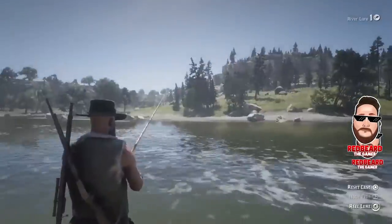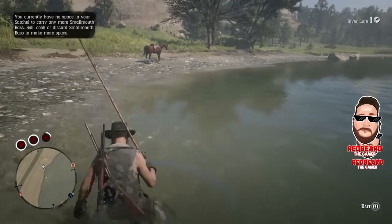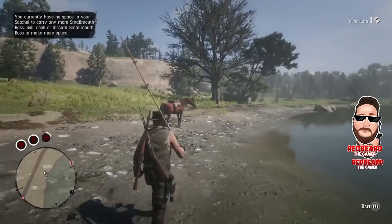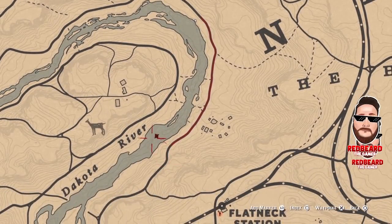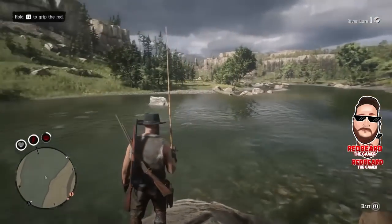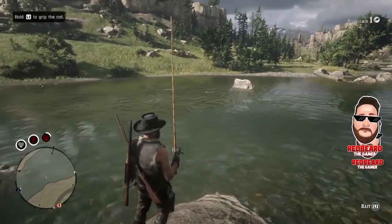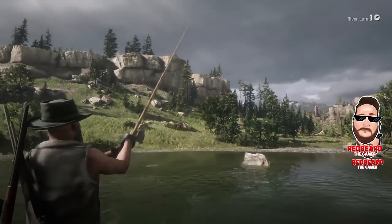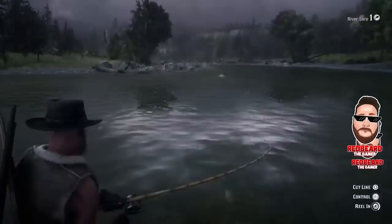The only thing that's going to change the spawning is if there are other players near you. We're gonna head to the next place, which is literally just right down the bank. When I pull it up on the map you'll see we're actually right out in the middle of the river. This is another location where you're gonna be standing on a rock. When you get over to this area, look where I'm at — kind of look at where the mountains and trees are so you can find this rock. This is gonna be the spot where steelhead trout just spawn up really quick.